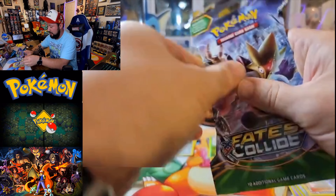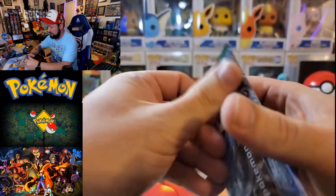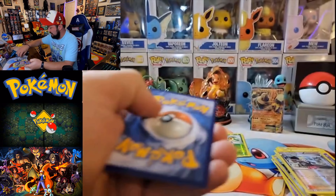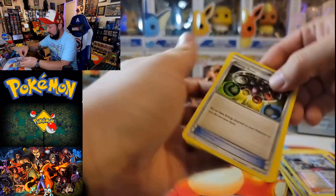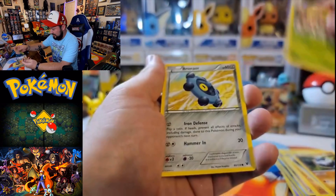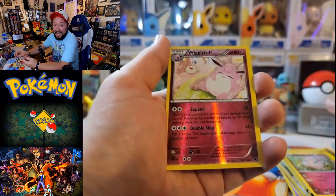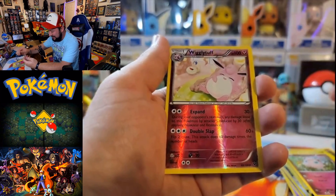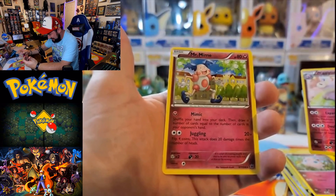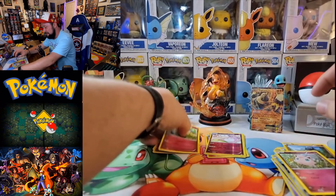We got three packs left. Can we get something good out of these? Alakazam on the front of this one. Got a Zygarde on the front of this pack too. Got a Carbink on the front. Code card for you guys. Flip it over — got a little Energy Reset, a Pupitar, a little Shauna, a Carbink, a Deerling — very cute. Got a little Bronzor, a Riolu, a Jigglypuff. We got a Wigglytuff reverse — I like that a lot, back to back. And a Mr. Mime — I like that artwork too. That Wigglytuff right after the Jigglypuff was absolutely crazy.